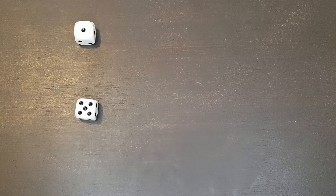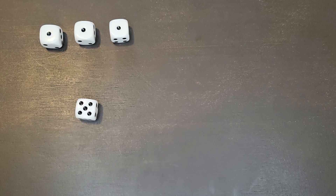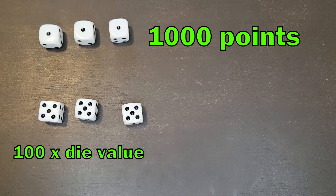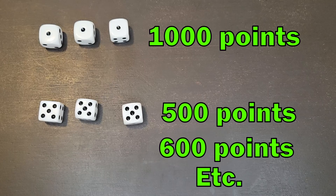If you roll three of a kind in the same roll, three ones counts as 1,000 points. If you have three of a kind of any other number, it's simply 100 times the die value. So three fives would be worth 500 points, and three sixes would be 600 points.